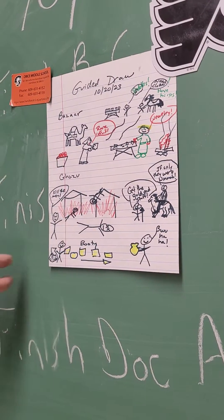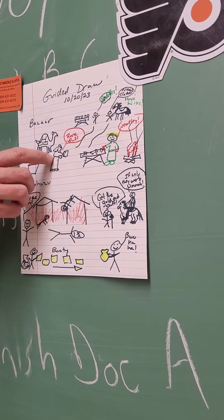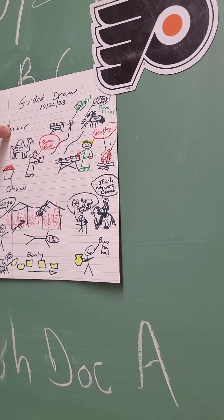Those are pomegranates. So draw something like this — bazaar, people are trading things. They're usually wearing robe-type clothes for a bazaar, which represents document A.